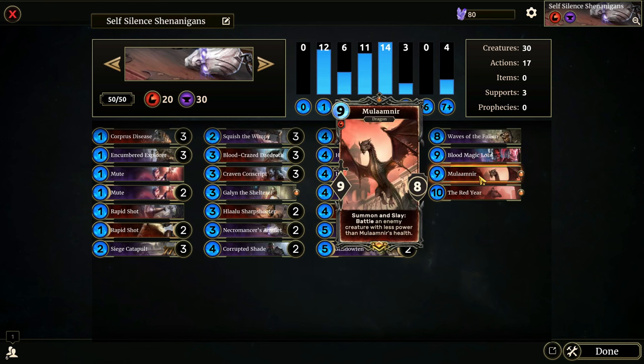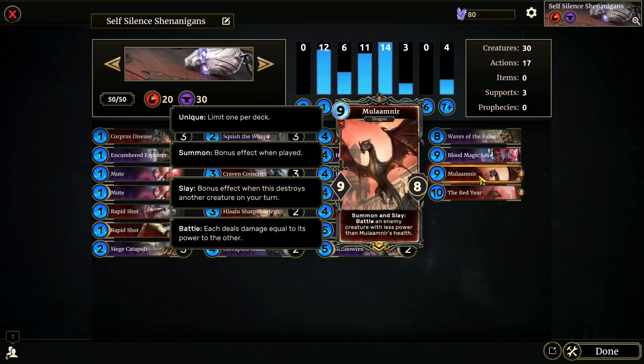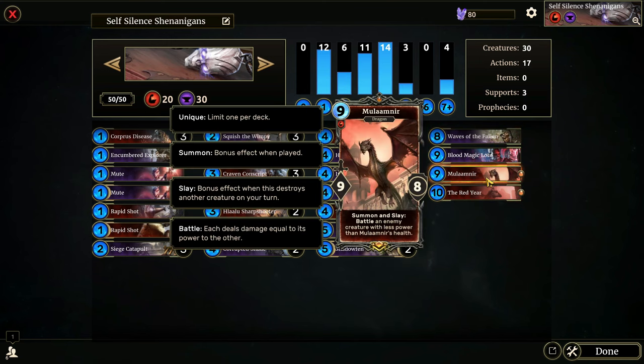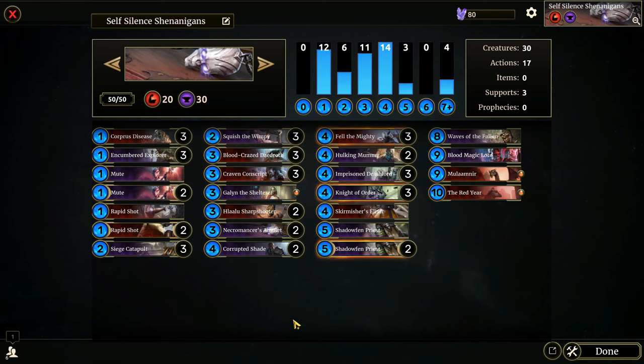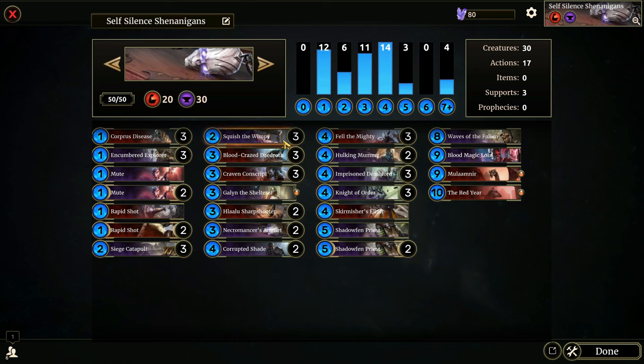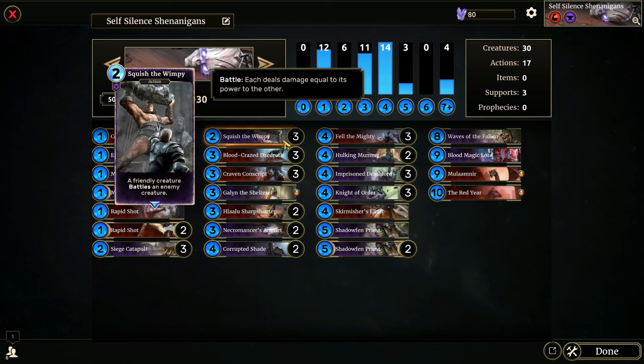Mulamnir is basically removal, and so is Waves of the Fallen and the Red Year. Mulamnir doesn't mind getting silenced after he's already been summoned and slayed, so that's why he's here. We've also got Galen, who can shuffle more stuff in, and Shadowfan Priests can be used to destroy other supports as well as silence.